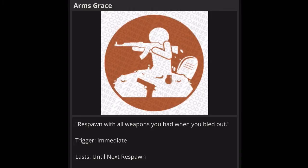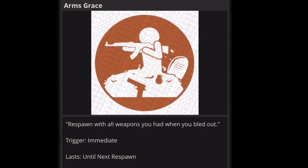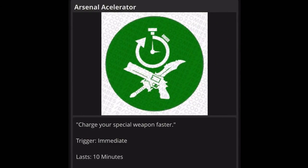Next one is Arms Grace: respawn with all the weapons you had when you bled out. Trigger is immediate, lasts until next respawn. This one gets two yeses from me — it's way bigger than the other gobble gums we've reviewed. If I go down with two Pack-a-Punched weapons, I want to spawn back in with them instead of just starting with a pistol. This is especially useful for high rounds in co-op. Definite yes.